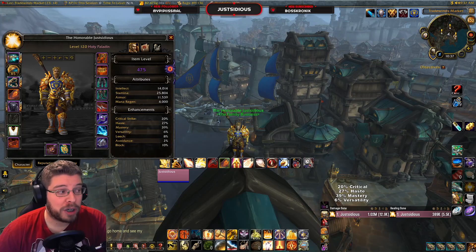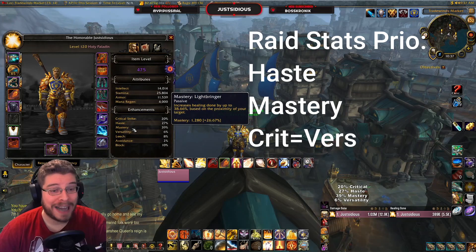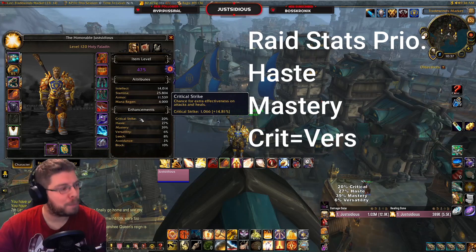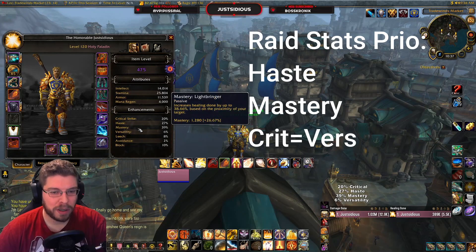For gear and stat priority in raid healing, your best stat is haste, closely followed by mastery, then crit and versatility - you can get them up pretty evenly. You want to go haste up to 30-32 percent, then mastery, then the other two for raid content.